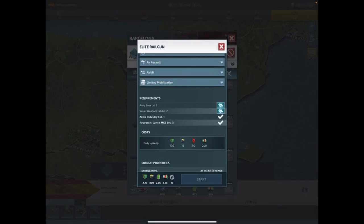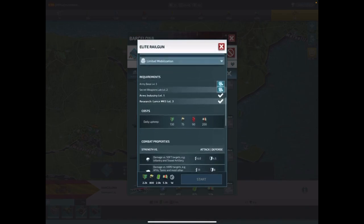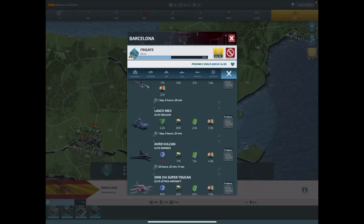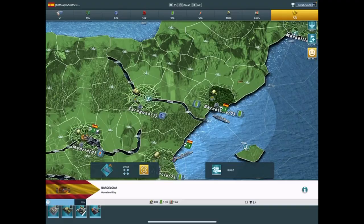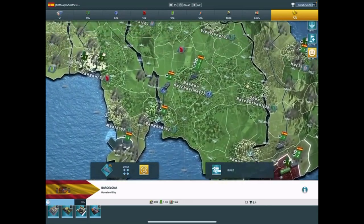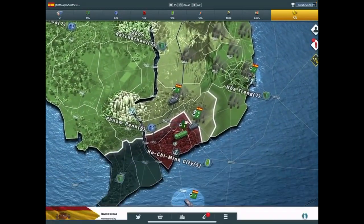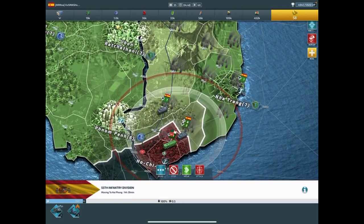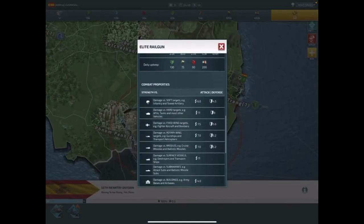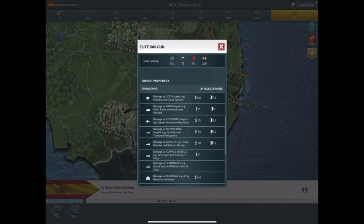Even if you lost all your rails, you'd need to meet those requirements, but they are totally worth it. I like to group mine in stacks of four or five — right now I have six rails in this stack. So technically if you're going to hit somebody, say there's a tank — six times eleven right there, that's insane.